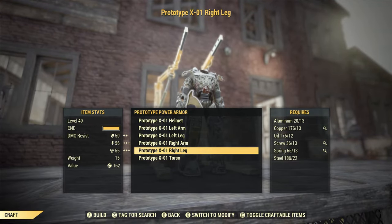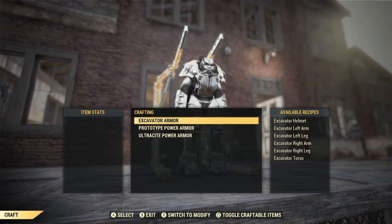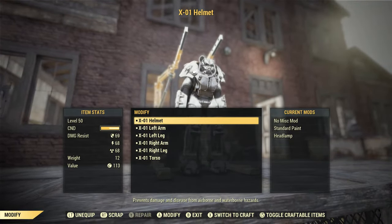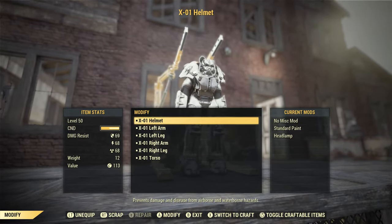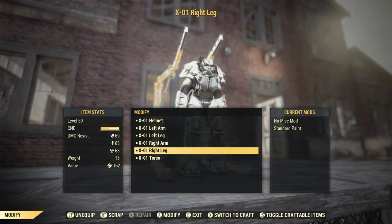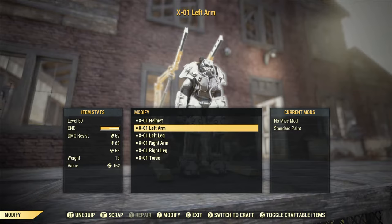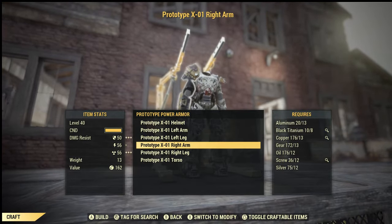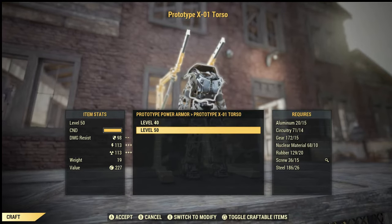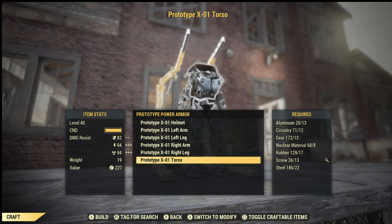Arms: 13 aluminum, 8 black titanium, 13 gears, 13 copper, 12 oil, 12 screws, and 12 silver each. Torso: 13 aluminum, 12 circuitry, 13 gears, 8 nuclear material, 17 rubber, 13 screws, and 22 steel.